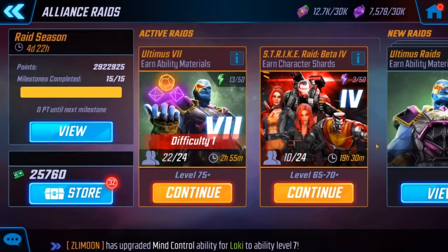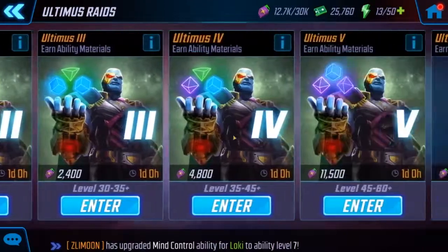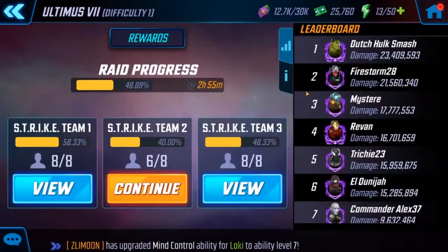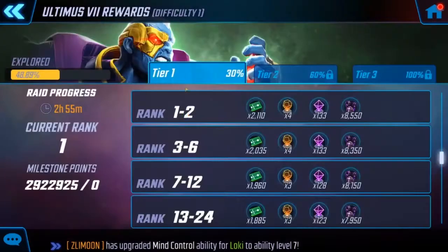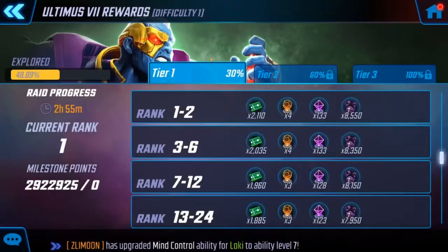Then you're gonna have your Ultimus raids, which go from Ultimus 1 through 7. I'm currently sitting at first place, so right now I'd be getting this reward right here. This percentage shown is where your entire team is at — you need to get to 60% to reach tier 2.